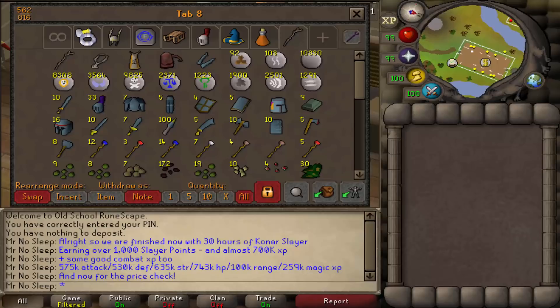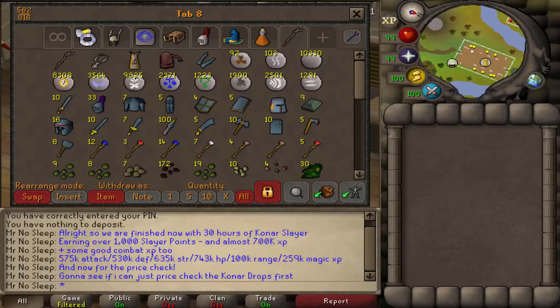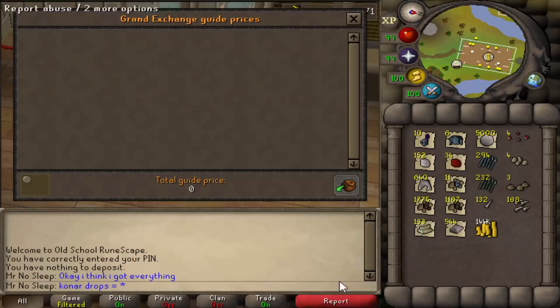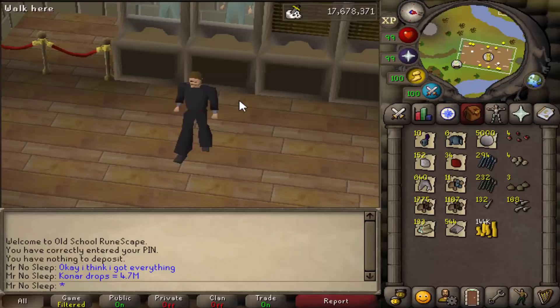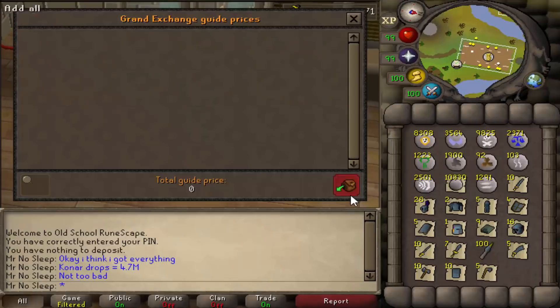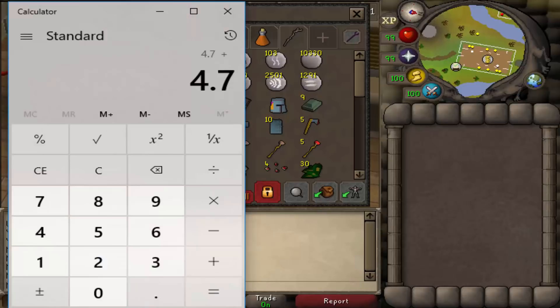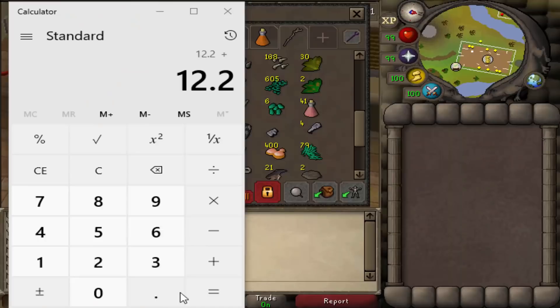17 minutes later - here's the full price check and analysis of 30 hours of Konar Slayer. Received over 1,000 slayer points, 575k Attack XP, 530k Defence XP, 635k Strength XP, and 690k Slayer XP - not a lot because we had many slow tasks. The XP wasn't really the focus. All Konar drops combined came out to 4.7 mil. That's a really nice boost to tasks like fire giants, hellhounds, greater demons, and cow fights - tasks that normally only give XP now have money-making potential too.